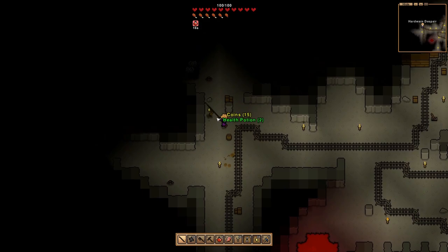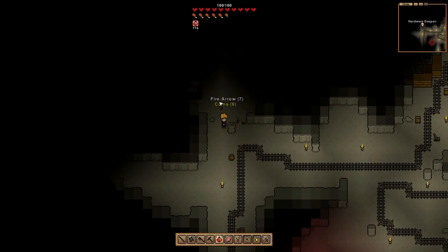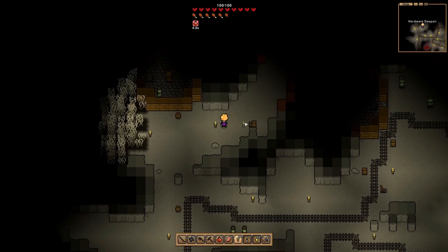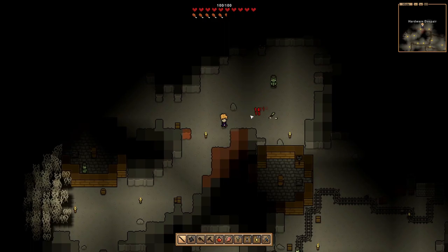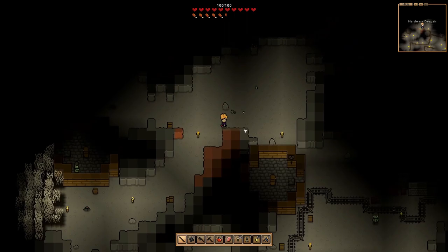Oh, I thought that was iron but I don't know what that is. Hold on - there's another structure here. Come on, where's the iron? Here's another building - oh, there's a chest in it! I can't let myself get touched too much or I will get killed. What do we use, like an axe?